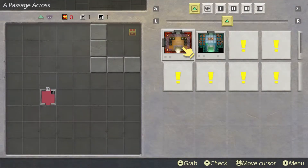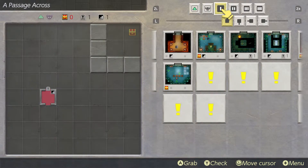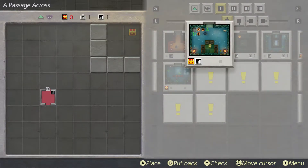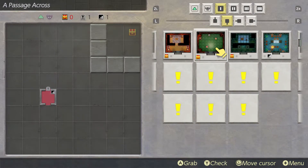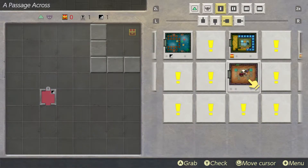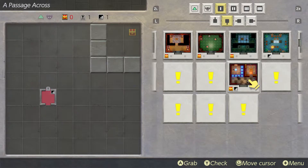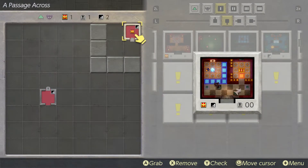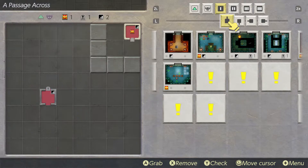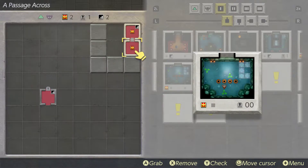We're going to start with the simplest route — we need something with stairs. Looking for stairs and a dungeon — here's one with stairs and a dungeon, terrific, we'll slap that one right there. Then we grab one that's basically got nothing but that's not an option, so we'll grab just that one — good enough.